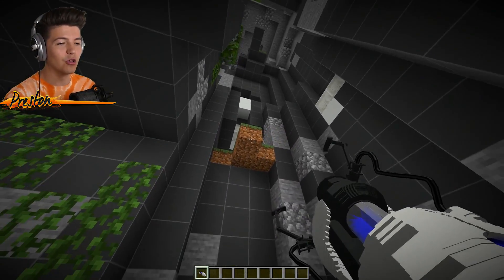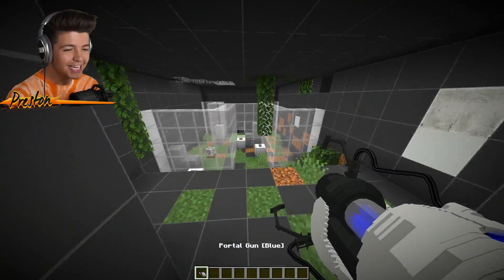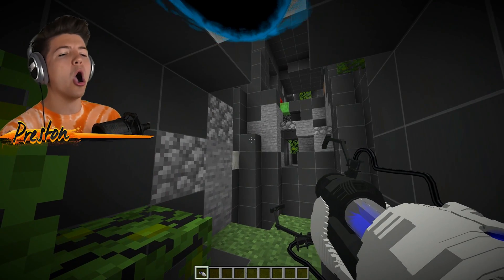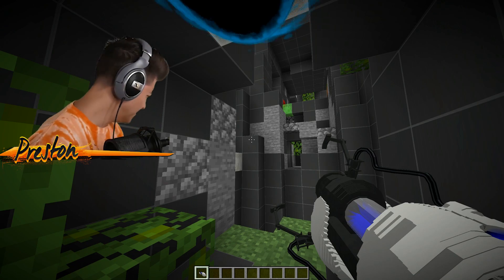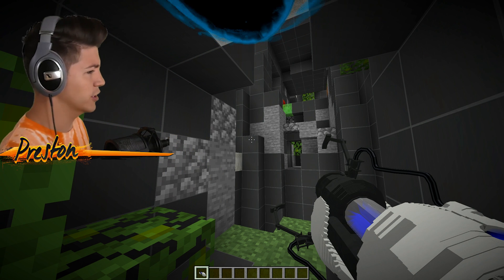Why don't we try shooting a blue portal elsewhere? How about right here — yeah, that looks like a safe place to shoot our blue portal. Then we go through the orange one. And now that we're here, I can lick my microphone. It tastes like Diglett, and Diglett does not taste very good.